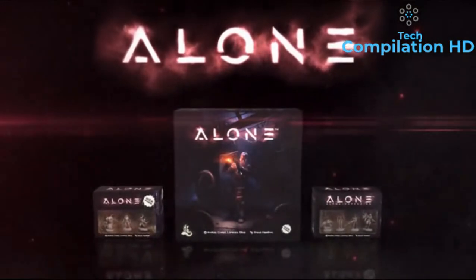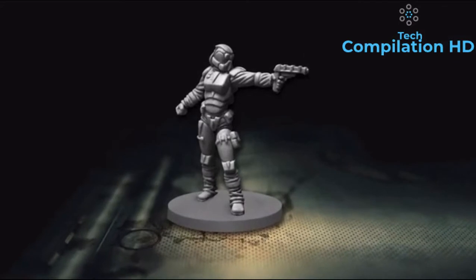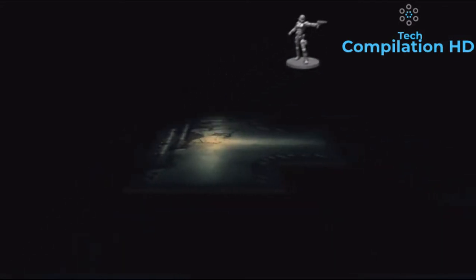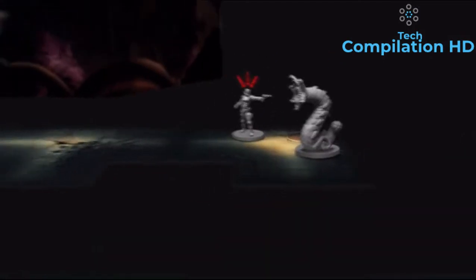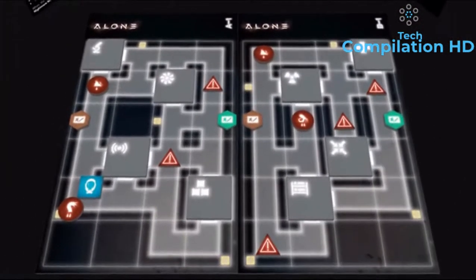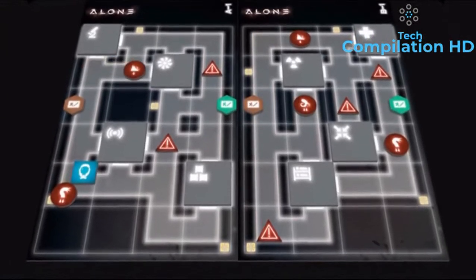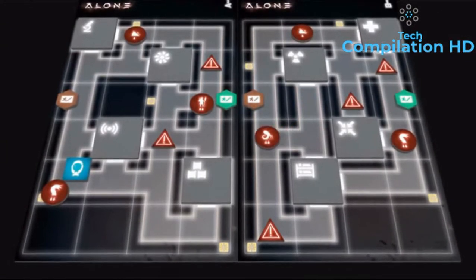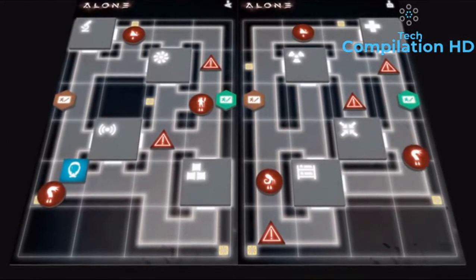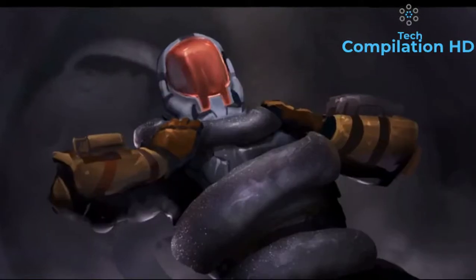In this asymmetric survival horror game, a single player controls the castaway hero, who has a limited amount of time to complete missions while exploring a map full of dangers and traps that only gets revealed to them a small bit at a time. Up to three more players control the forces of evil, plotting behind their screen against the hero. They can see the whole map at all times, control all the creatures lurking in the darkness, and play cards to react to the hero's actions, with the ultimate goal of killing them.